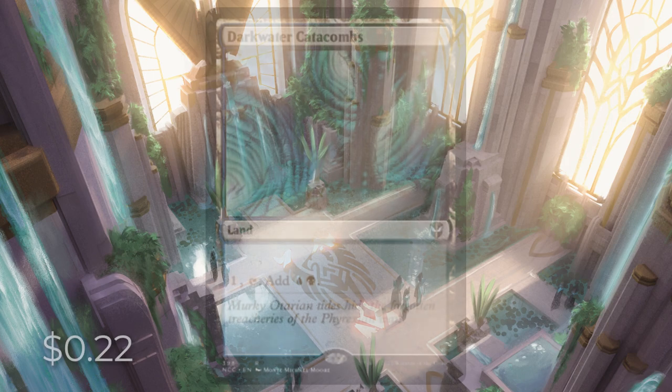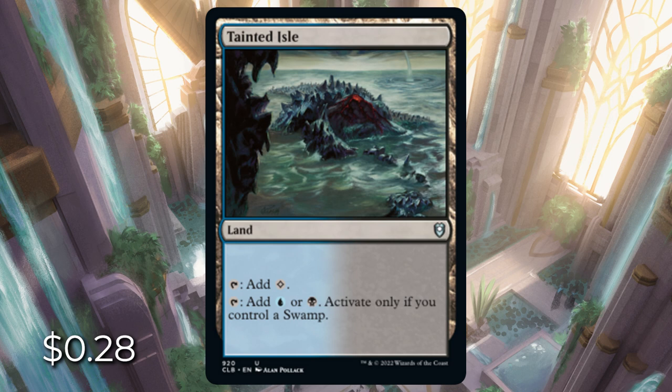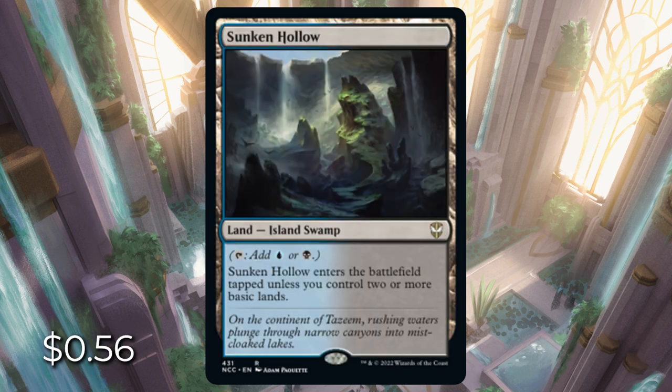Moving on to Dimir — blue and black — we have Darkwater Catacombs, the Signet Land here, entering untapped for $0.22. Choked Estuary: we can reveal an island or a swamp when this enters the battlefield; if we do, it enters untapped. Tainted Isle can tap for colorless, or blue or black if we control a swamp — great if we need colorless for a specific card. Temple of Deceit enters tapped and lets us scry one. There's also Dimir Signet going for $0.44, letting us pay one, tap, and get a blue and black mana. Sunken Hollow is an island swamp that enters tapped unless we control two or more basic lands — great for any Dimir deck.